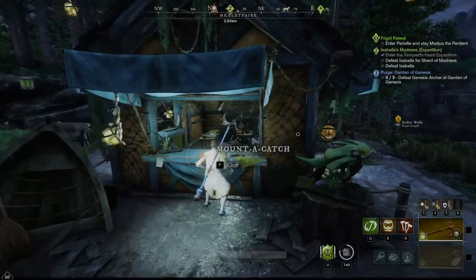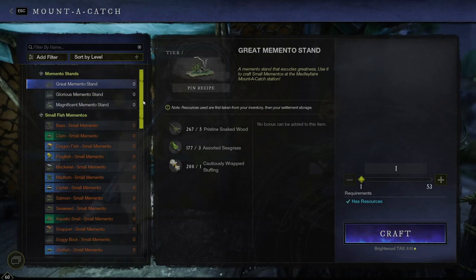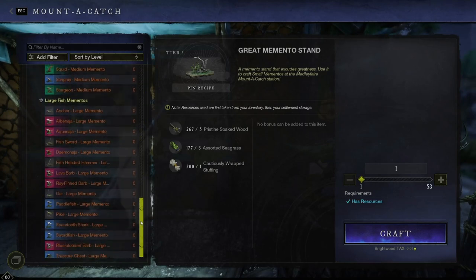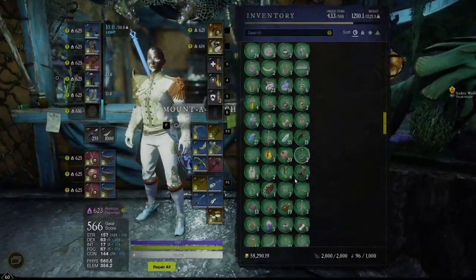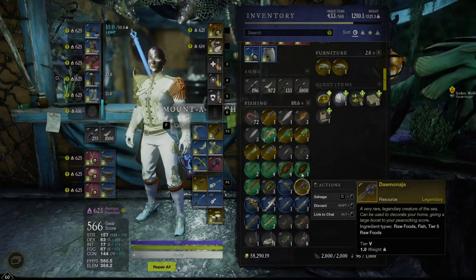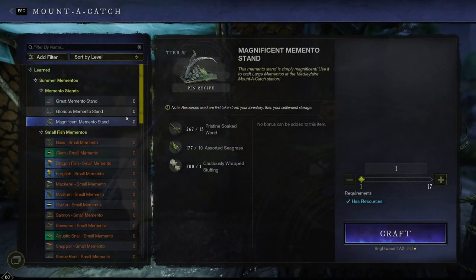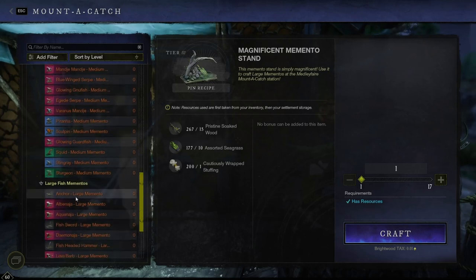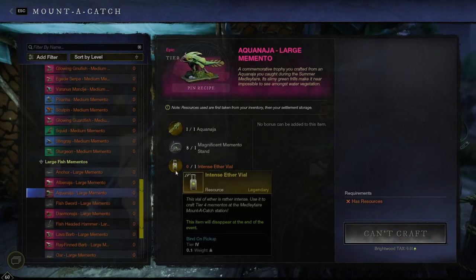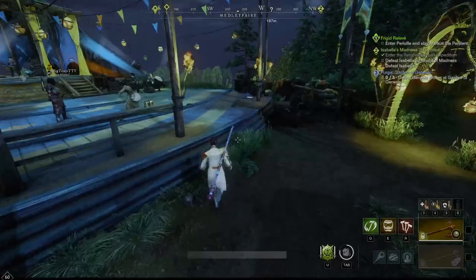Now you go into the amount-to-catch stand, which is basically your raffle prize stand. If you bring your fish, you have to make your magnificent memento stand first. Then, if you want to make an epic trophy out of it, you need to find an intense ether vial. So we're going to jump over to the medley fair master to get what we're looking for.